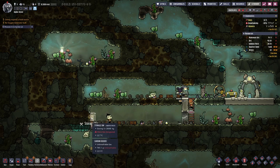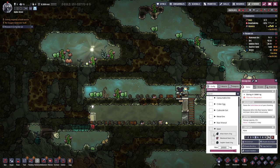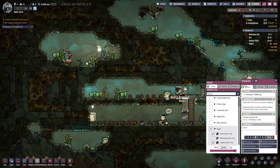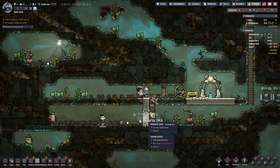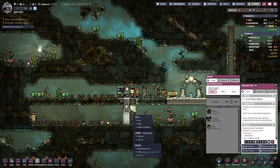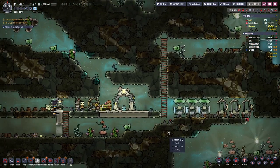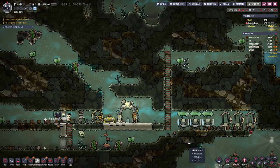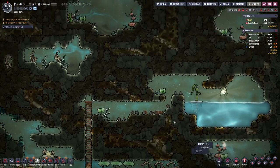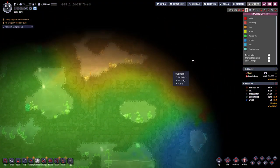For that to work, we need a storage container that basically contains the arbor seeds. We can also add the oxyfern seeds. Let's open this door and maybe we can get this pip to walk in there accidentally and have an early farm in that regard. Let's have a look at the temperature over here.